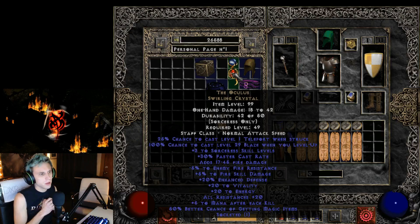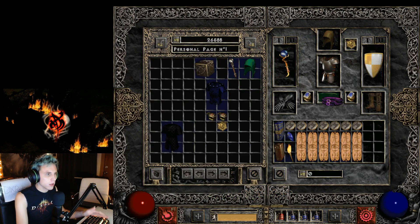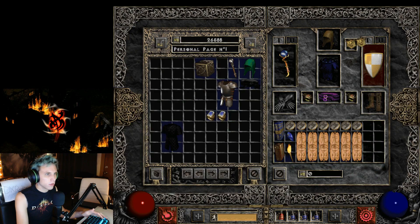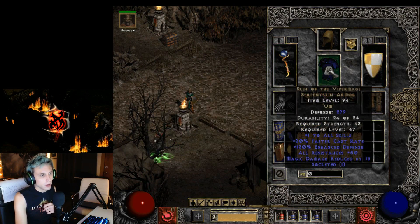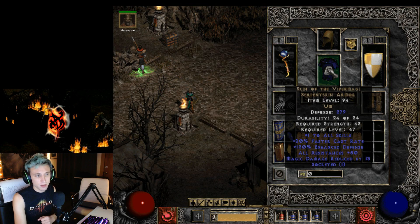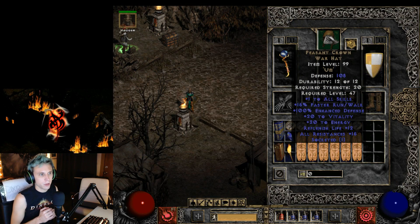For a cheaper route, you could use the Tal Rasha set or other affordable gear. Here's a cheaper alternative: I'm using an Oculus, Skin of the Viper Magi — which gives up to 50 resistances with a rune socketed in — that's a really nice and pretty cheap armor. I'm also using a War Hat crown with one to all skills and an Um rune socketed in it.